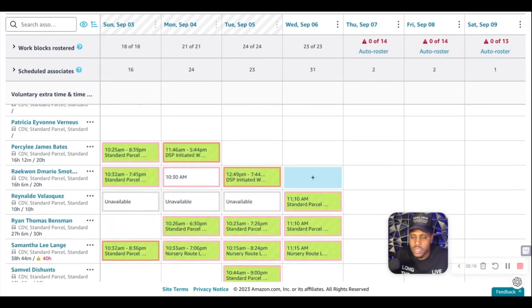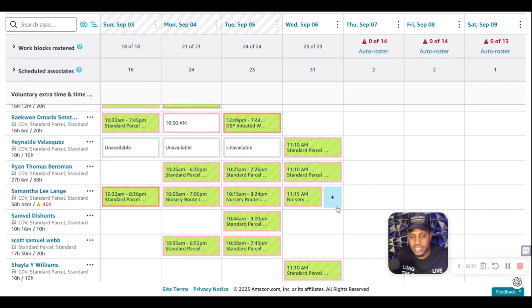We work four 10-hour shifts, so you need two sets of drivers — one for Sunday through Wednesday and another for Wednesday through Saturday. That way you're not working one driver seven days a week. You can't really work someone over six days — that's state law and federal regulations. You don't want your drivers out on the road sleepy, so you schedule them accordingly.